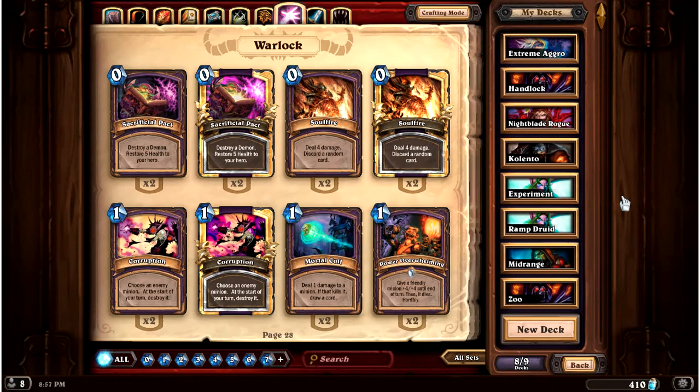And then control decks are built to just control the board as much as they can in the early game. They usually don't do anything especially interesting until turn four, five, six, or seven, and then they start to bring really big, scary threats onto the board. So it's in control decks that you start to see Ysera and Ragnaros, and if we're dealing with priests, stuff like Mind Control — Pyroblasts with mages — a lot of very big, scary threats.